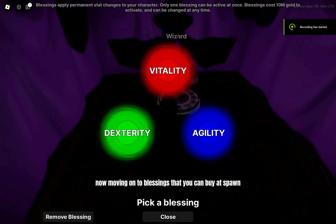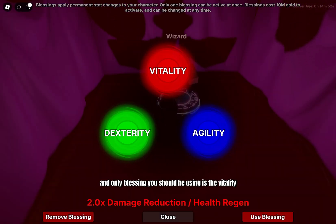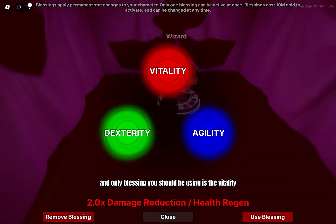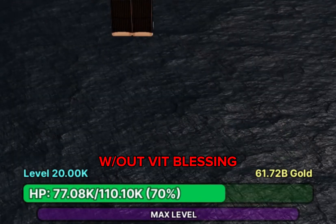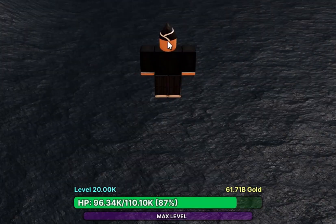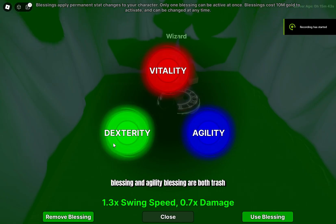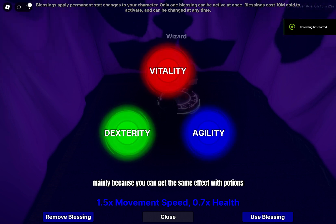Now moving on to blessings, which you can buy at spawn for 10 million coins. The best and only blessing you should be using is the vitality blessing. This blessing makes it so you take such little damage and have a way faster health regen. The dexterity blessing and agility blessing are both trash, mainly because you can get the same effect with potions.